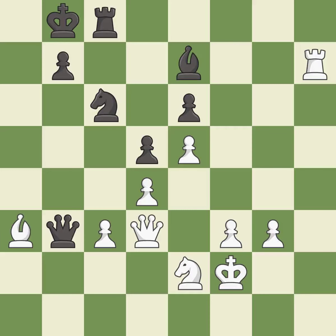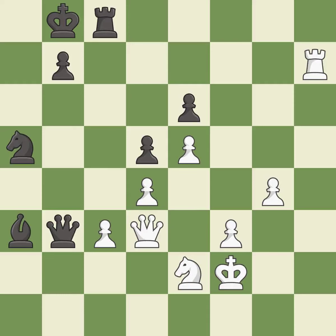This is the strongest option — it is best. Takes back — it is best. The passed pawn moves towards its goal — it is best. This is a fair move — it is good. This threatens to create a passed pawn — it is a mistake.